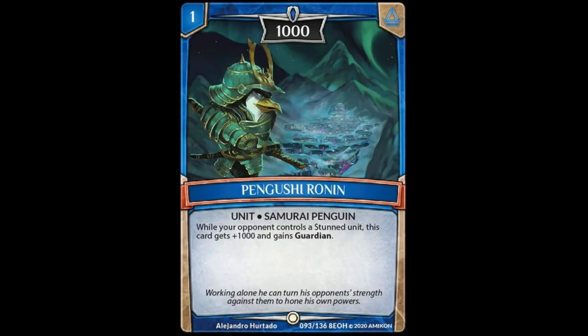Next we got Pengushi Ronin. It's a 1-cost unit, Samurai Penguin, that reads: while your opponent controls a stun unit, this card gets plus 1,000 and gains Guardian. This is a decent one. 1-cost 1,000 power is nice so you can break smaller towers, and then 1-cost for 2,000 and Guardian if you meet the requirements is pretty cool. I think it's decent and should definitely be looked at in any kind of Penguin deck.